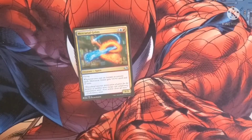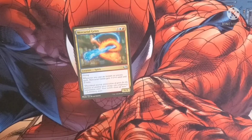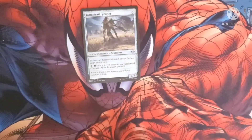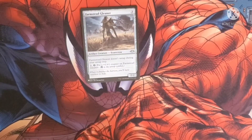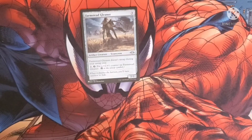Mercurial Geist costs a red and a blue and two for a Spirit with Flying. Whenever you cast an instant or sorcery spell, it gets +3/+0 until end of turn. It's a 1/3 body. Next is a Scarecrow that costs three colorless specifically — meaning we can pay whatever color into it, or just three colorless, whatever kind of deck you have it in. It doesn't untap during your untap step. We can pay two to untap it and put a +1/+1 counter on it. It's a 2/2 body.